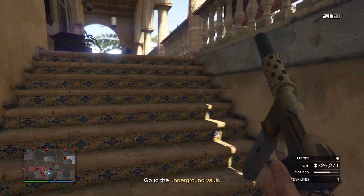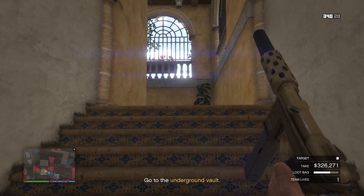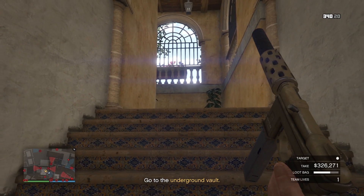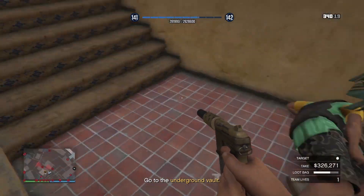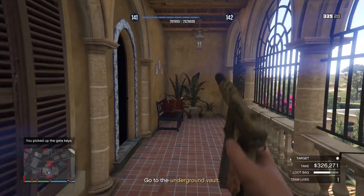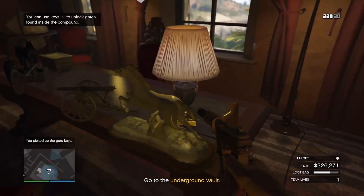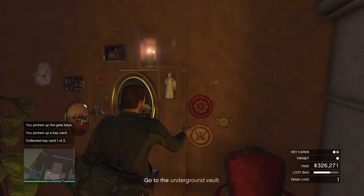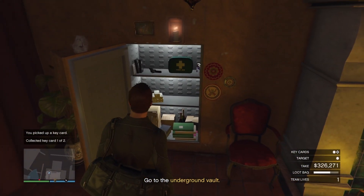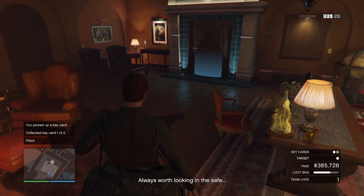Sneak past this guard and go straight up. The only person I'm going to kill is the next person on my left - wait for them to come around the corner and once they do, shoot them in the head. That's why you need a suppressor, because otherwise you're going to ruin your whole run and have to reset it. Once you get in here, grab the key card, then open the safe and grab the extra money.